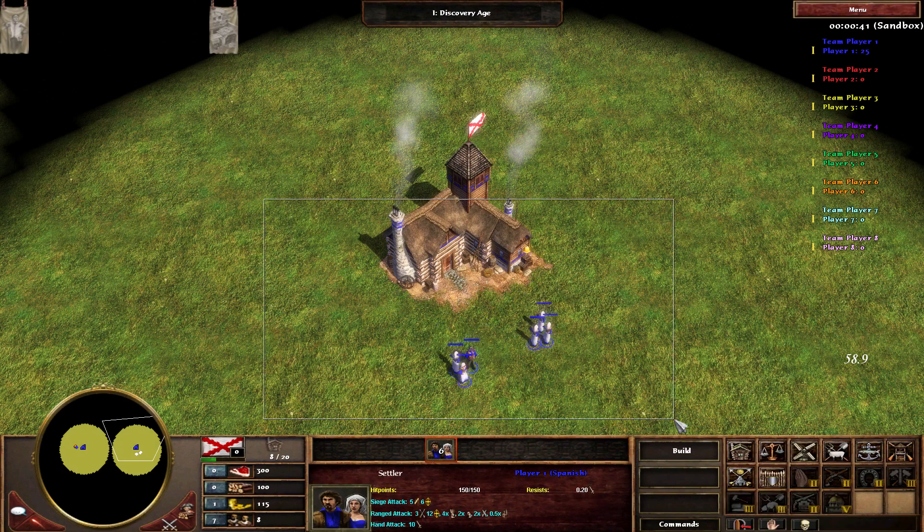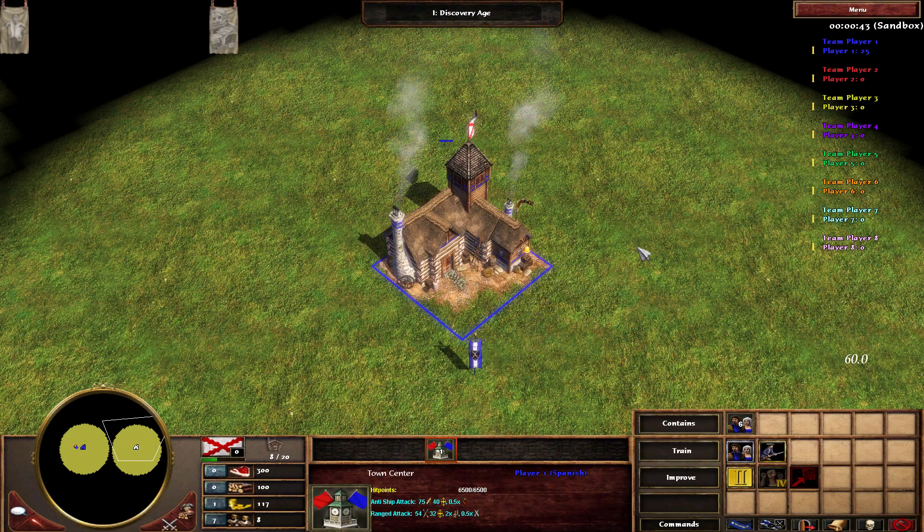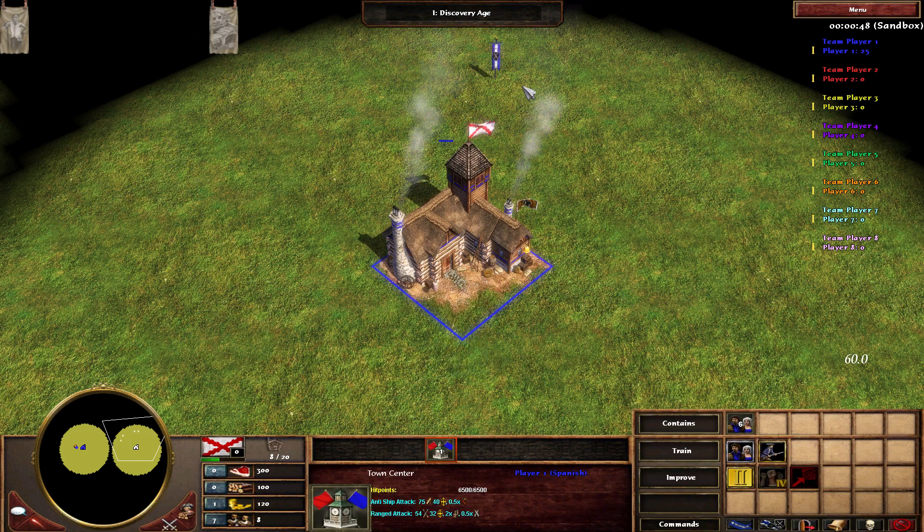So, to recap teleporting: select your settlers, garrison them, press the letter T to snap to your town center, set a rally point, and then press N to eject the villagers out onto that point.